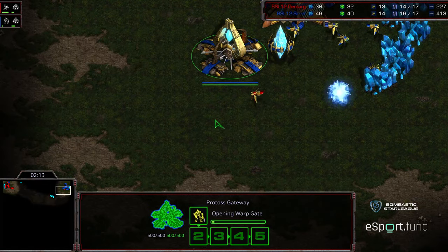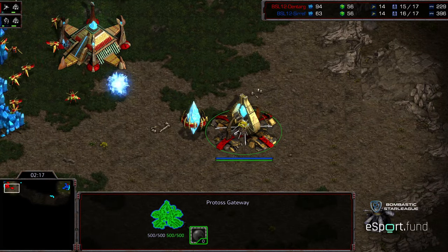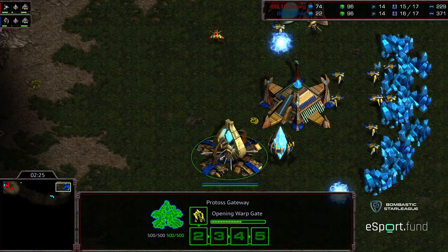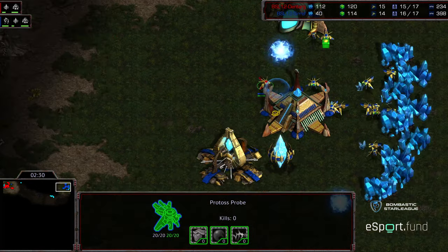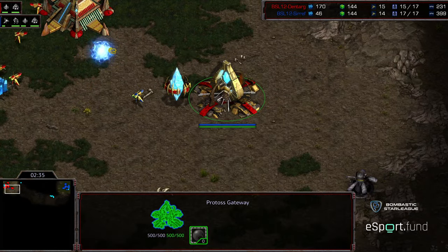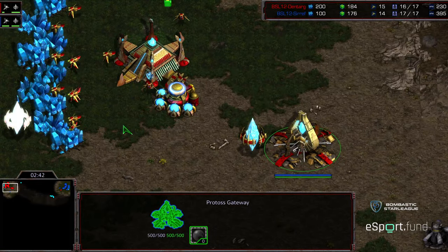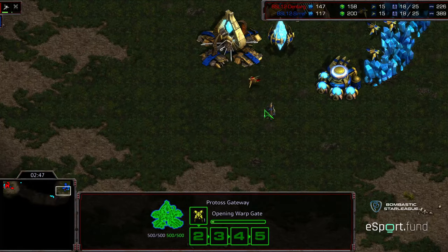With the distance and with the scouting, both players actually could skip Zealot, and I like that Dentarg is in fact opting to do that. He's like, as long as I keep this probe scout alive, when I see the initial Zealot coming out of the gateway I'll know what situation I'm in. Once he sees that Zealot pop out, he can go ahead and build a Zealot of his own even with the Cybernetics Core warping in a little bit later. So he sees that initial Zealot and realizing that probe is keeping it distracted — yeah, he's still going to opt for a Dragoon first.